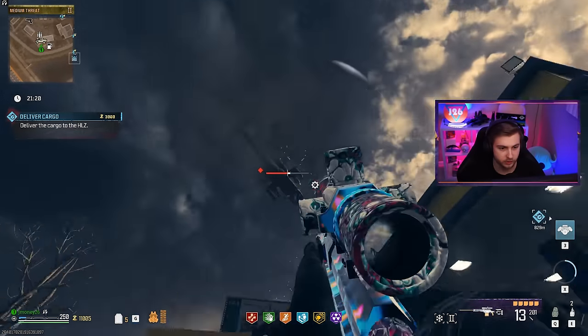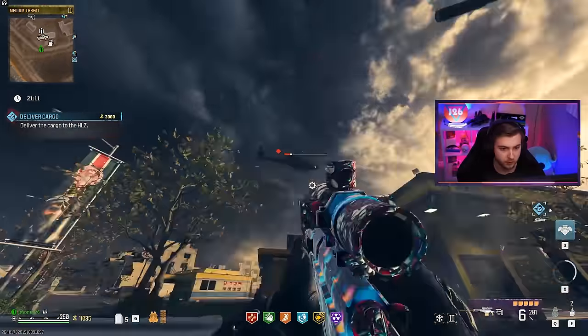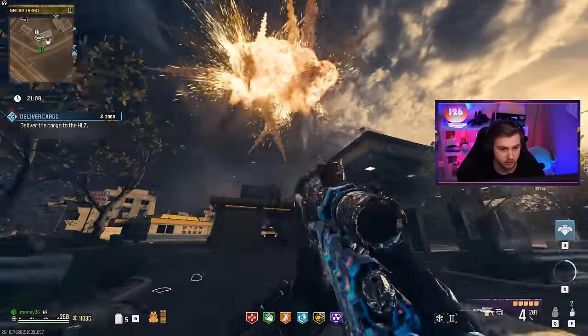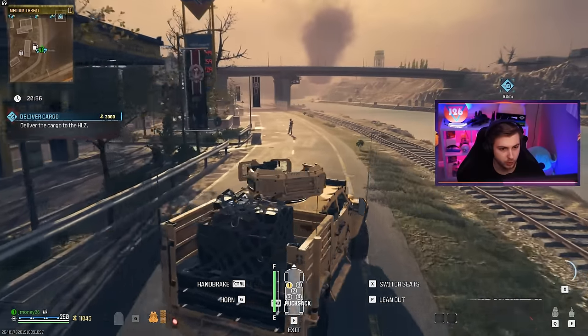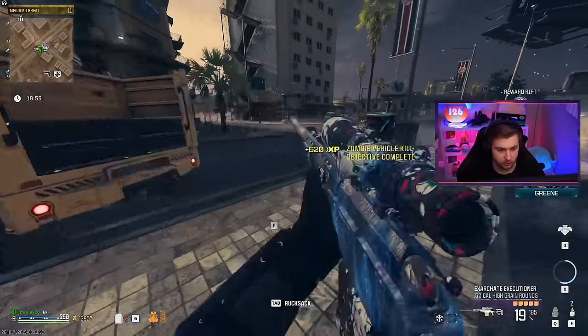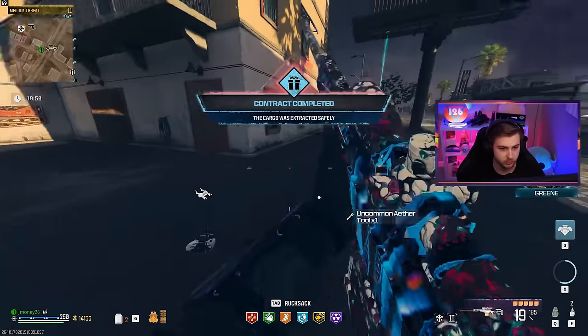You know, let's just do it for fun. See you later, helicopter. Now we can make this delivery however we want — no threat of an enemy helicopter. That should get us a little bit closer. We just need a thousand more. Oh, and an uncommon Aether tool — what a reward. I feel like the loot has gotten way worse in this game. I either get that or schematics I've had since the first week.